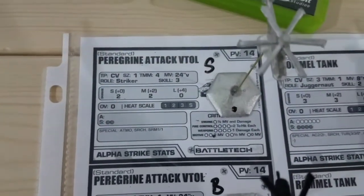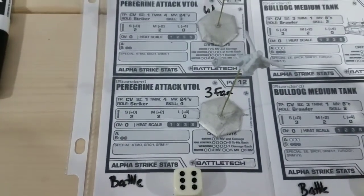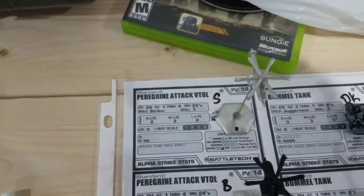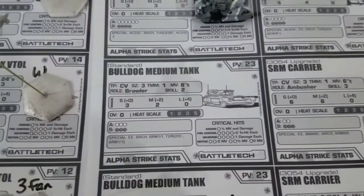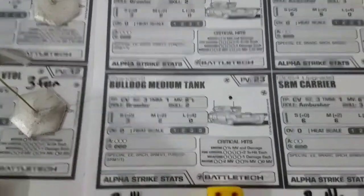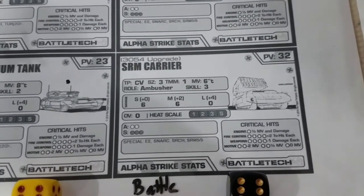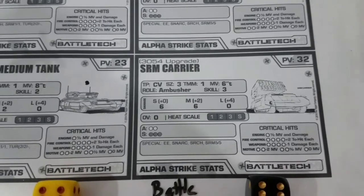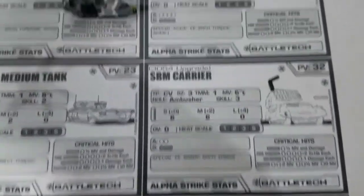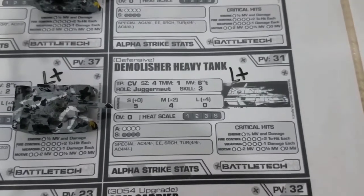Moving over to the Federated Sons: the Peregrine Attack Vtol is 3 skill 3's and 1 skill 4 — it's the one with 3 blades instead of 6 like those Warrior Attack Helicopters. The Rommels are pretty good, both skill 2 tanks. We have 2 Bulldogs that are also skill 2 — not that they really need to be, but that's how the points worked out. The SRM Carriers are the 3054 upgrades, which means they have NARC — dealing 6 damage with a possibility of 7 if they land their NARCs. The Demolisher Heavy Tanks are the defensive versions — these guys hate things and hate things well — skill 3's.